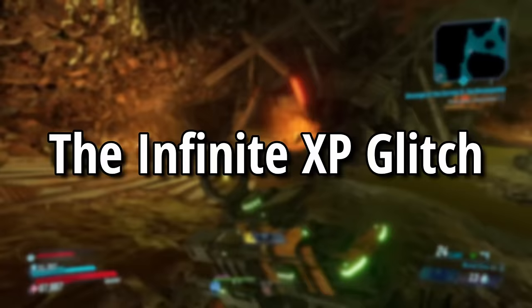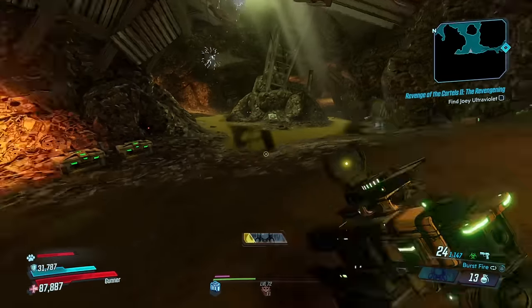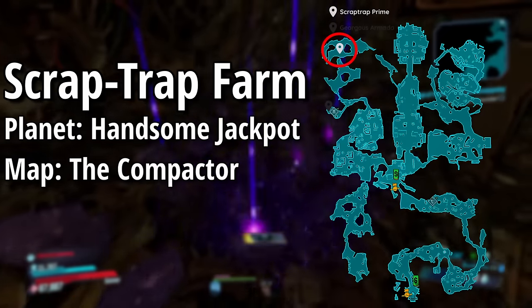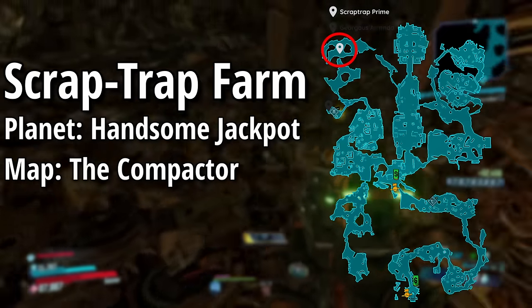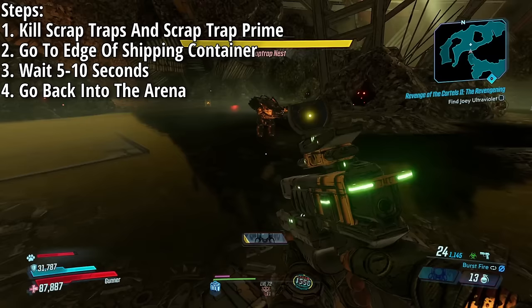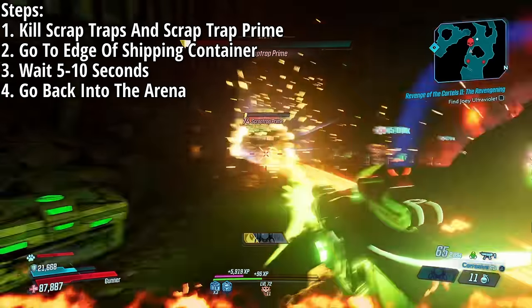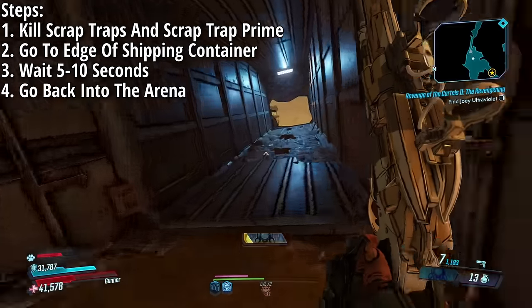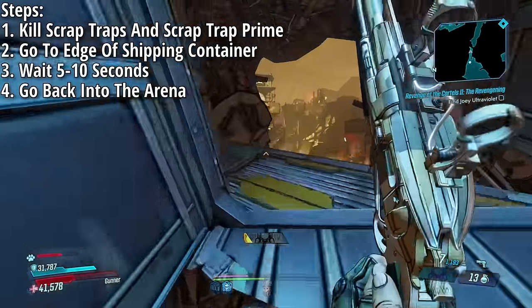The next glitch is the infinite XP glitch. You need Moxxi's Heist of the Handsome Jackpot DLC and find your way to the Scrap Trap Nest on the map The Compactor on the planet The Handsome Jackpot. Kill off the Scrap Traps and Scrap Trap Prime, then find the shipping container, stand on the very edge of it, and wait there for about 10 to 15 seconds.